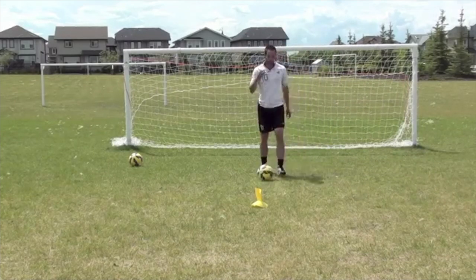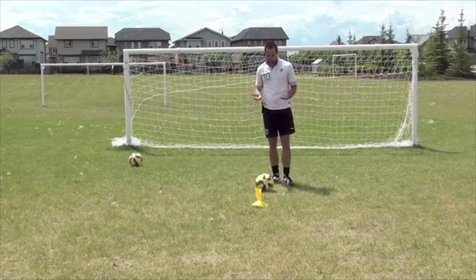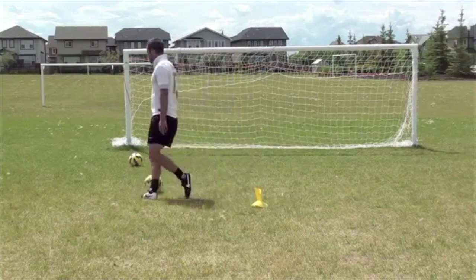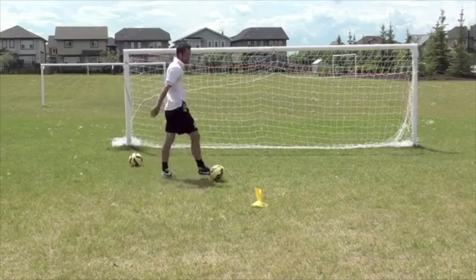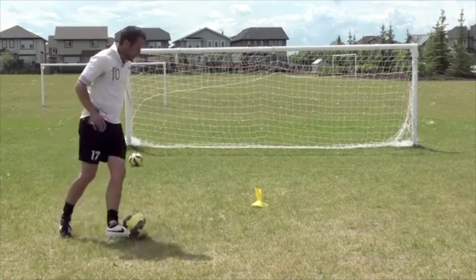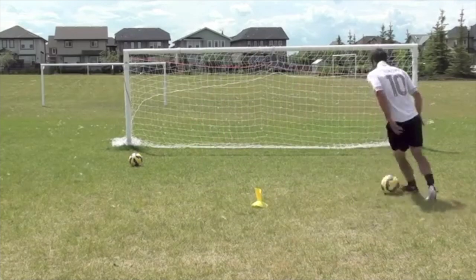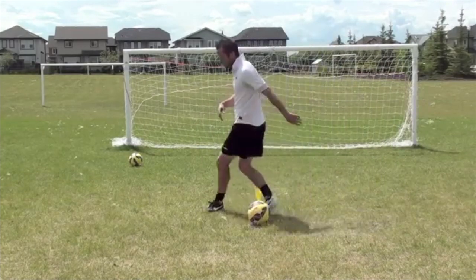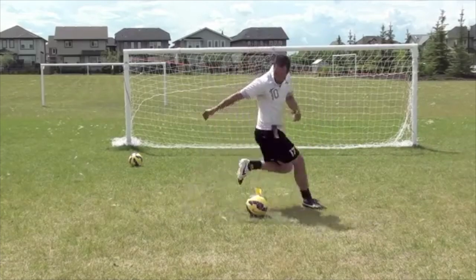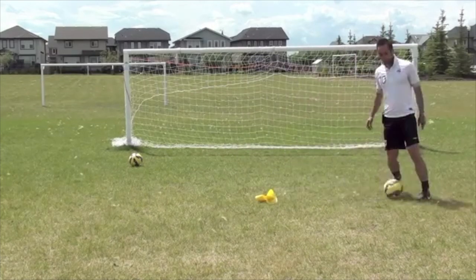So there are three soccer tricks you can use to fool defenders and create more space for yourself. Let's review quickly. Body feint: I'm pushing him one way with my body and then I'm skipping away. Or if he's on my back, I'm faking one way and skipping away. Remember, don't just put your foot there, don't just go through the motions — actually feint. Throw him with your body. My whole body is pushing him in one direction.